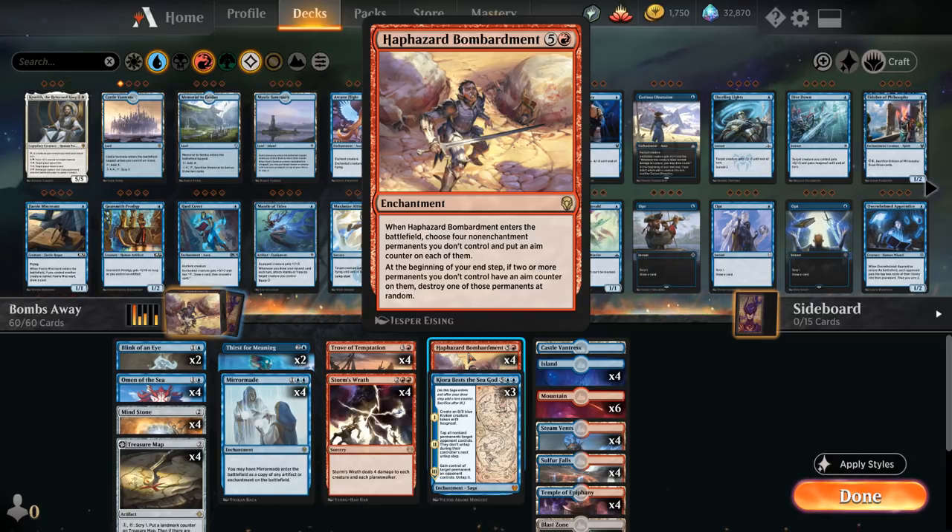Bombardment, when it enters the battlefield, lets us choose four non-enchantment permanents we don't control and put an aim counter on each of them. This even gets around hexproof, since we're not actually targeting. Then at the beginning of your end step, if two or more permanents you don't control have an aim counter on them, destroy one of those permanents at random. So you will eventually destroy three of the four permanents that had an aim counter — it's also a great way to destroy opposing lands.